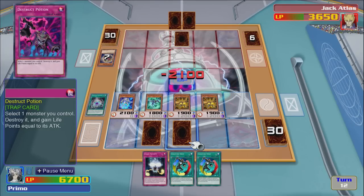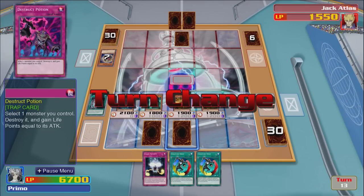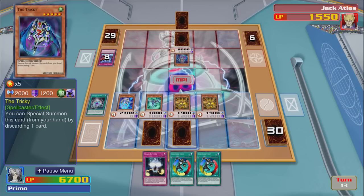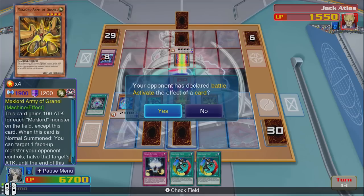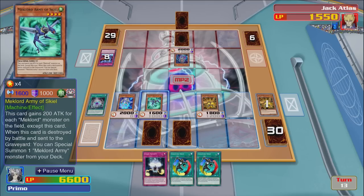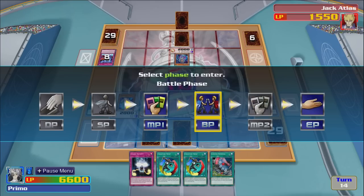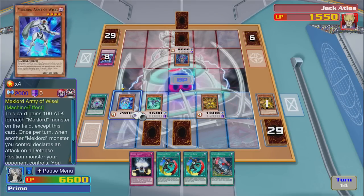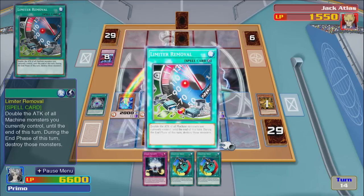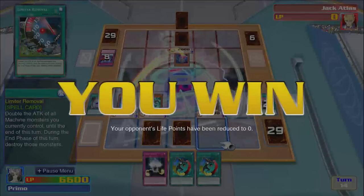Jack man, you don't have some good duels, do you? You just keep getting wrecked, I feel bad for you. The only way I can see him coming back is going like Vice Dragon, then Red Dragon — and then Dark Resonator again or something. I'm just going to crash and then win. Does that face down want to try and stop me? We just do this — attack. Win! Easy peasy.